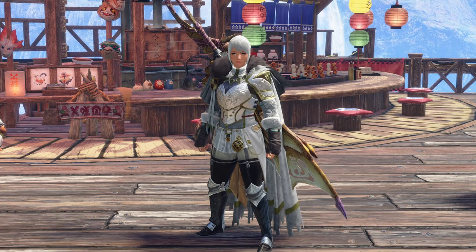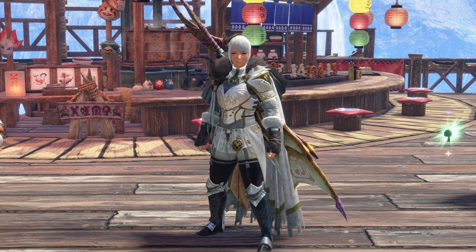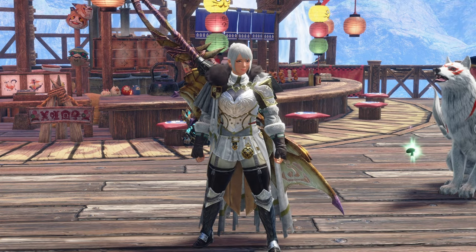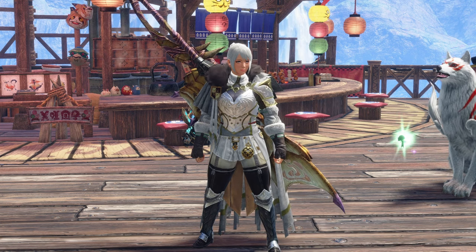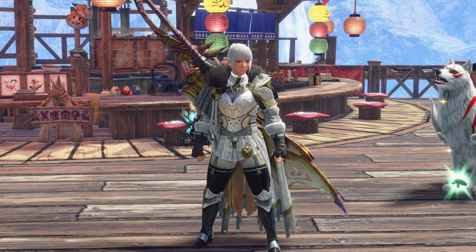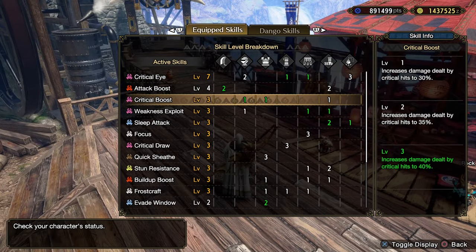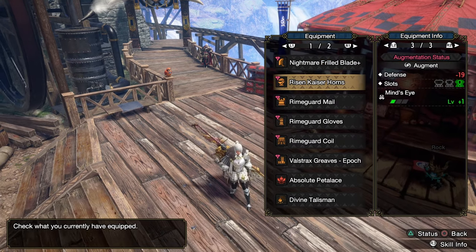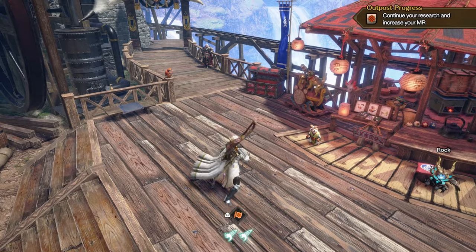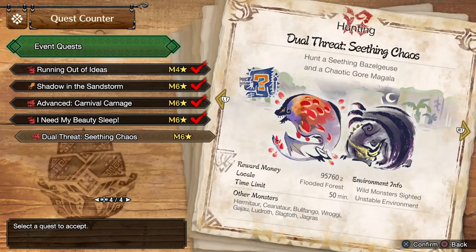Hello everybody and welcome back to the channel. My name is Pyrek and today we're going to be taking on the event quest The Seething Chaos with our Sleepy Time Greatsword build. I haven't gotten too many Greatsword hunts and I wanted to pump that up, and I didn't want to have to go through the hassle of swapping element for both monsters. Here are the skills at the moment, and we're still rocking the same set of armor. We're just trying to prioritize sleeping and then do big charge wake-ups.